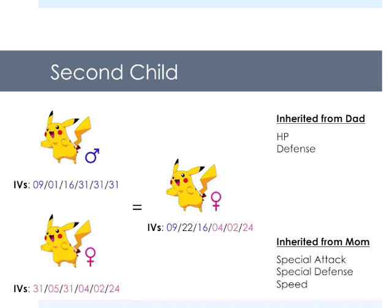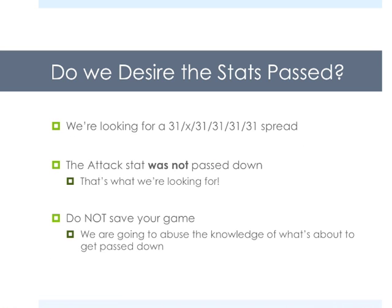Here's the second child. Same parents still in there. Now we can see that the baby Pikachu inherited HP and defense from the dad and special attack, special defense, and speed from the mom. This is perfect. Remember, we're looking for the parents to pass down every stat except for the attack stat because we really don't care about the attack stat. Do we desire the stats passed? Yes. We're looking for 31 in everything but attack. The attack stat was not passed down — this is exactly what we want. Do not save your game. We're going to abuse the knowledge of what's about to get passed down from the parents to get ourselves a perfect Pikachu.